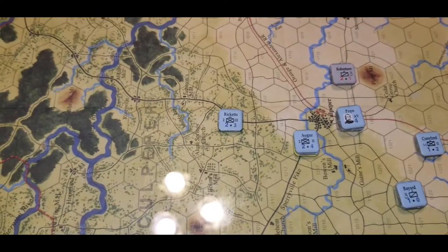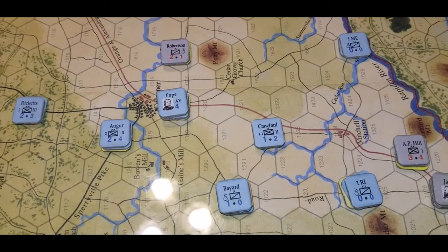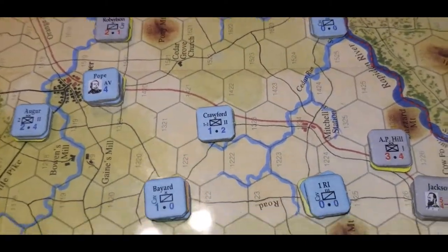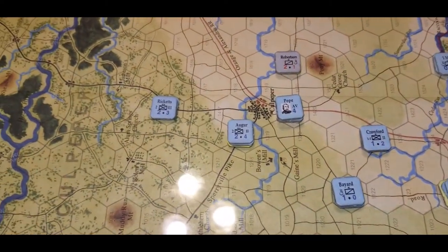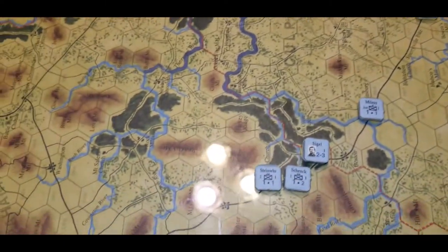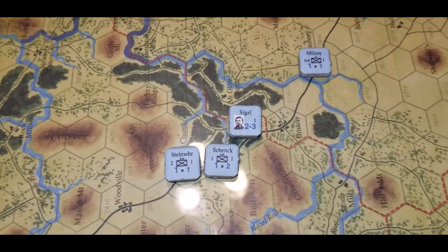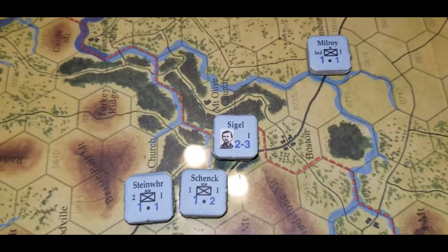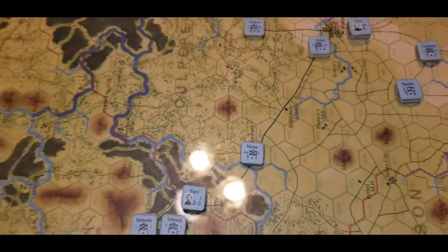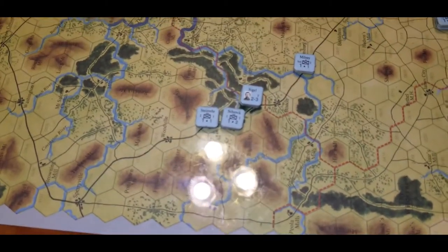Ricketts can't move first turn but he can activate next one. We've got Crawford — he's a brigade, one of the Second Corps brigades — headed south. We've got Banks and the rest of them with Auger and Prince headed south. Then we've got Siegel's corps coming on; Siegel's got three or four divisions headed down, plus Milroy's brigade, which is independent. So we're probably going to have a fight.